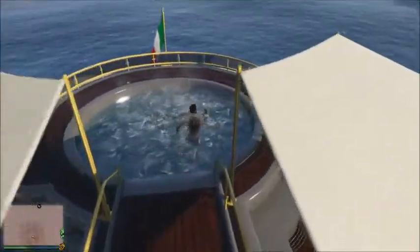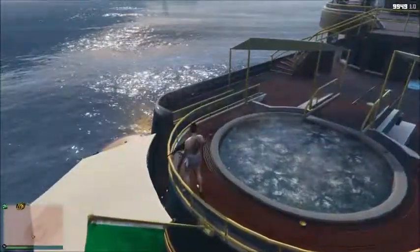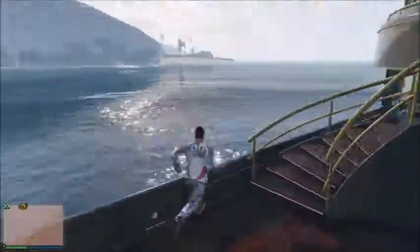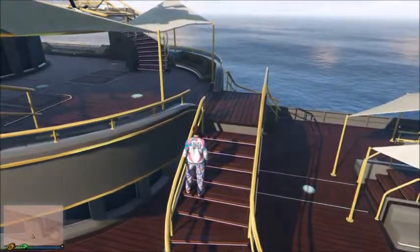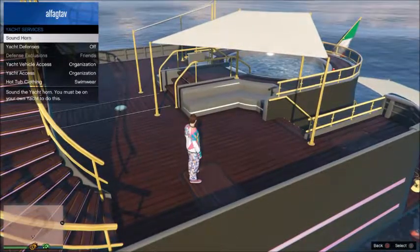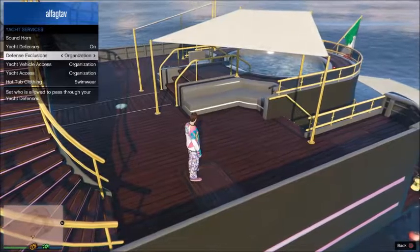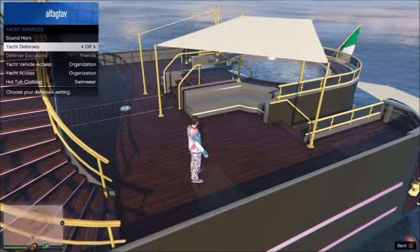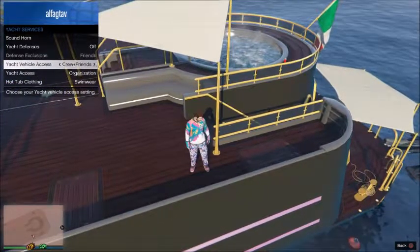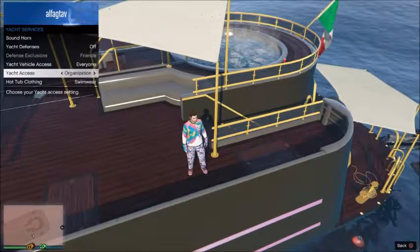One thing that is cool about the yacht is that if you're outside on it, you can access your weapons — it's not like your safe house where you can't. If you go to your interaction menu and select Yacht Services, you can sound the horn, toggle yacht defense on or off, and set defense exclusions: friends, crew, friends and crew, organization associates, or no one. You also have yacht vehicle access settings: organization associates, everyone, crew, friends and crew, no one, or passengers.